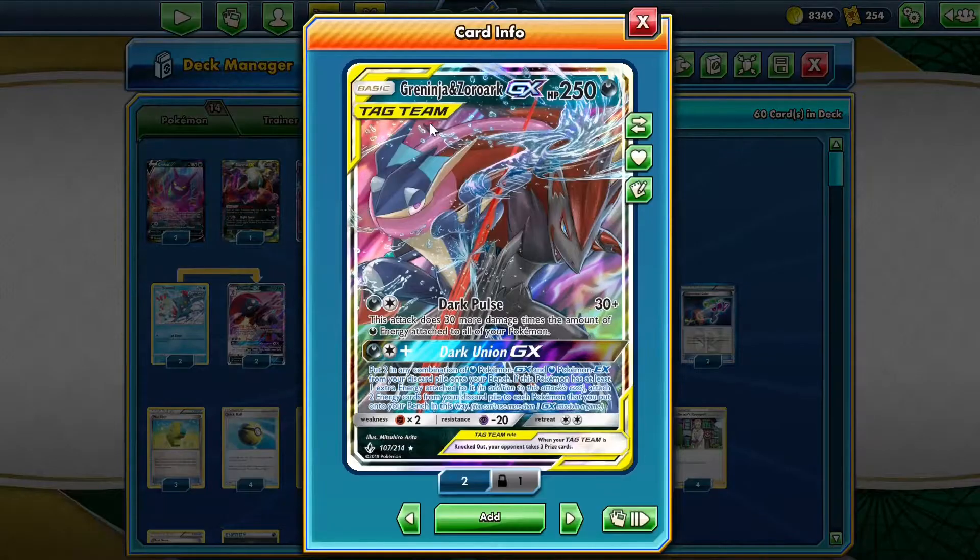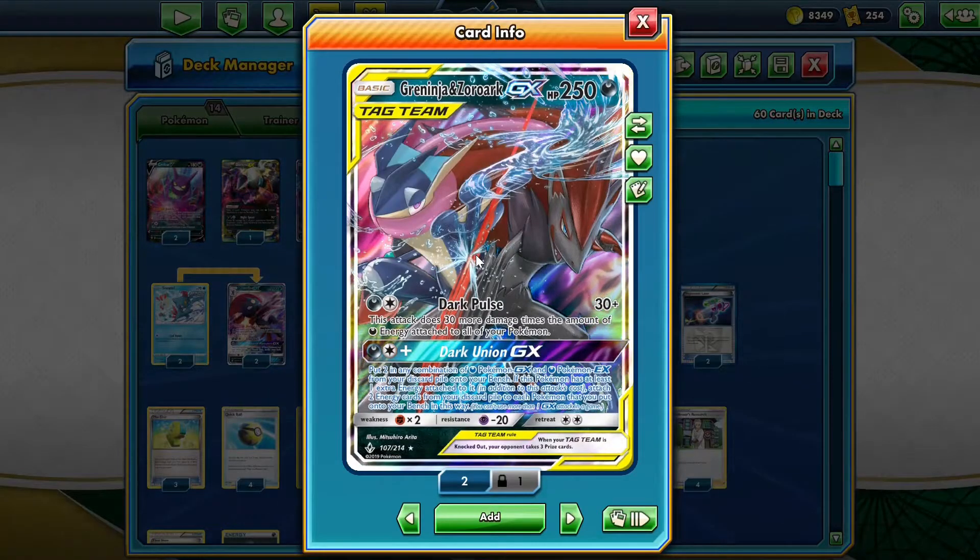The main attacker will be Greninja and Zoroark, which does 30 damage plus 30 more damage for each energy attached to all of our Pokemon. So it can do well over 300 damage.